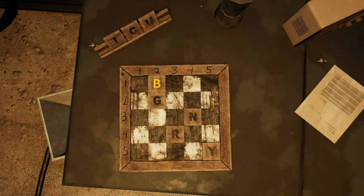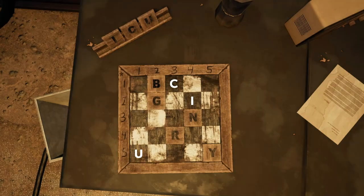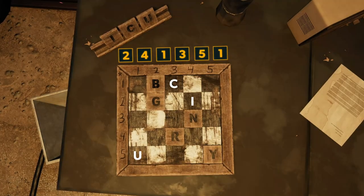So the letter B, for instance, will translate to 1 and 2. If we place ICU in their respective places, you will get the following password: 2-4-1-3-5-1.